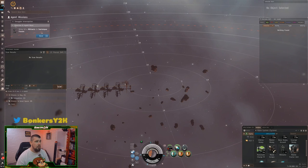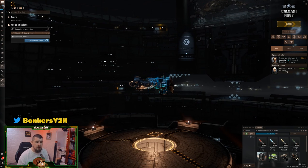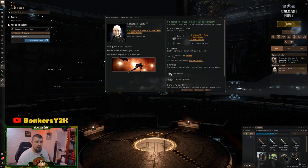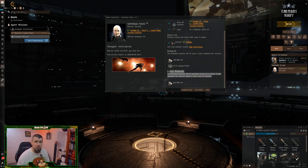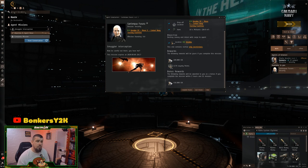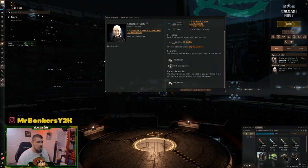Mission complete. We warp to the station and turn in the mission by starting a conversation with the agent and viewing the mission. For completing it we're going to get 409,000 ISK along with 1,176 loyalty points. As a bonus for completing it within two hours, we also get an additional 456,000 ISK. The ISK is credited and the loyalty points added. The reason people run these missions isn't only the financial gain — it's also the loyalty point accumulation.